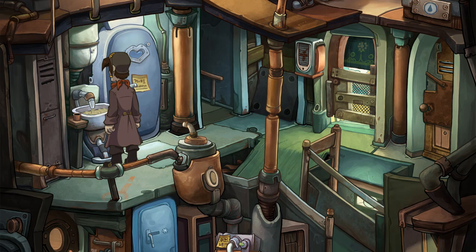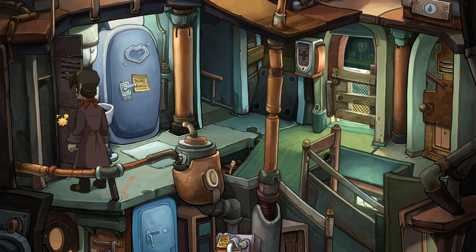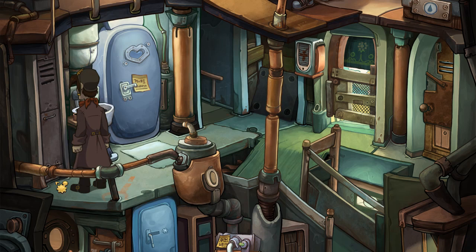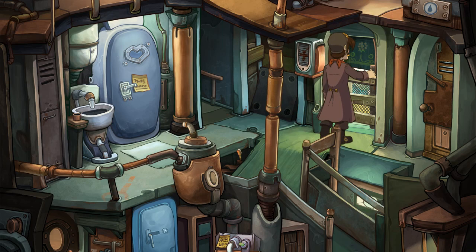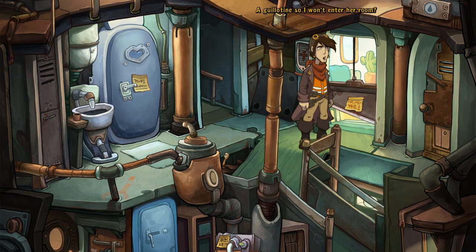That looks good — a locker door. Bolt cutters, check! Front of Tony's house, behind Tony's house, door to Tony's room — whoa! Whoa whoa, someone wants their privacy. A guillotine — so I won't enter her room. That girl has issues. I honestly wonder why we were ever together at all.